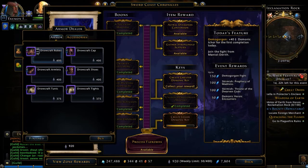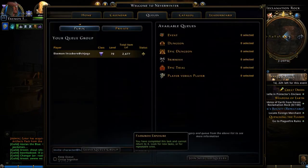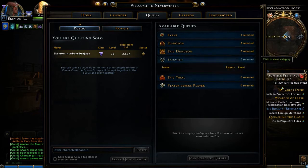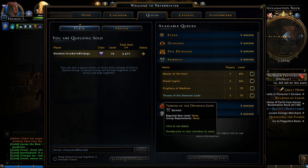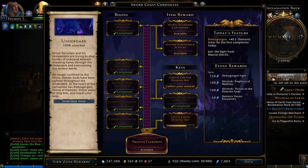And if you were wondering how to run those skirmishes, you hit your K key on the keyboard, and you see on the right-hand side it says your available queues. You can click on Skirmish, and there's Throne of the Dwarven Gods and Prophecy of Madness. Those are two that will give you those currencies.